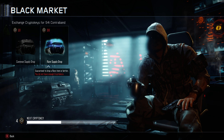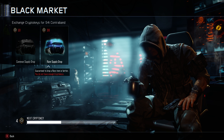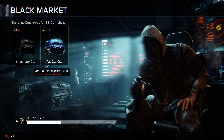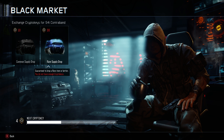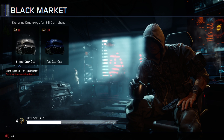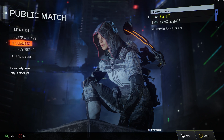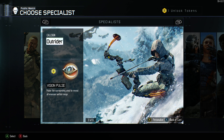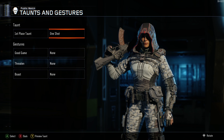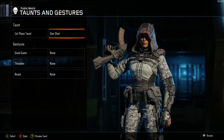It gives you weapon skins, like weapon camo. I think it also gives you taunts and armor. As you can see, my character is wearing some right now. You have to hit Y, and then you can showcase your taunts and gestures — right here. It tells you you have to do the supply drops.